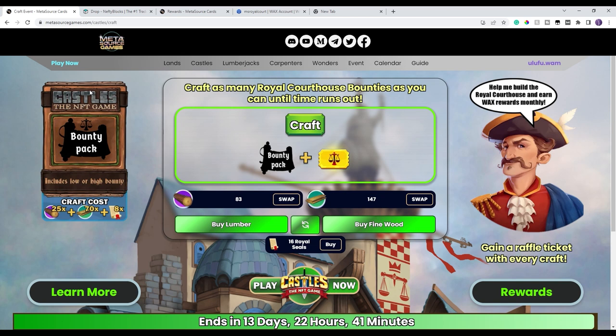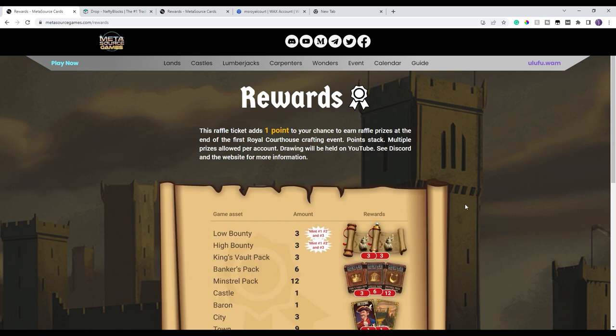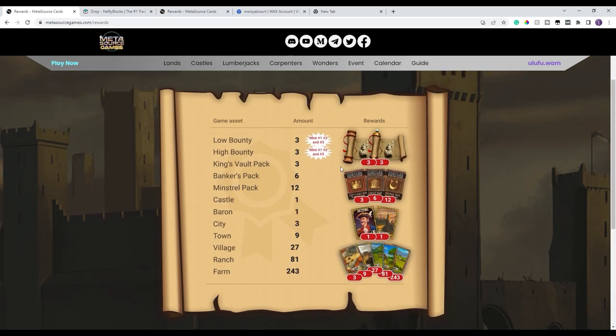In addition to a bounty pack, you're also going to get a raffle ticket. Just like we saw with the lumberjacks and the carpenters, there's going to be a number of rewards. If you click on the bottom left it will show you all the different rewards available — there's going to be bounties high and low, king's vaults, barons and castles, which everybody loves, and a number of other lands.